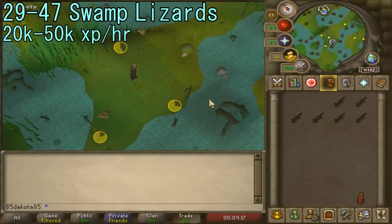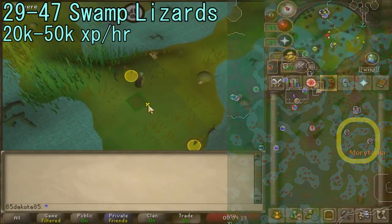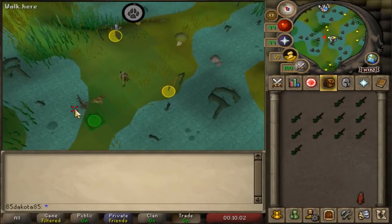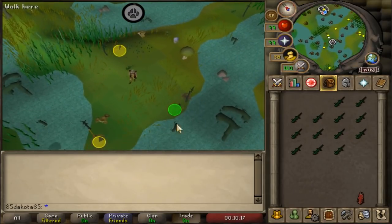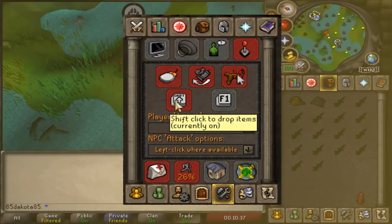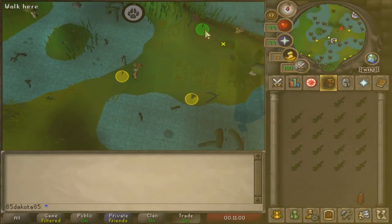From levels 29 to 47 Hunter, you're going to be catching Swamp Lizards with a net trap, which requires a small fishing net and a rope for each trap. You need to complete the Priest in Peril quest to unlock the Morytania area, where these are located. When you hit level 40 Hunter you can unlock a third trap, so bring four or five sets. Swamp Lizards are very cheap so catch and release — banking them will slow you down too much. Turn on Shift Drop in your settings so you can hold Shift and click a lizard to release it. You'll need to catch 579 Swamp Lizards to reach level 50 Hunter.